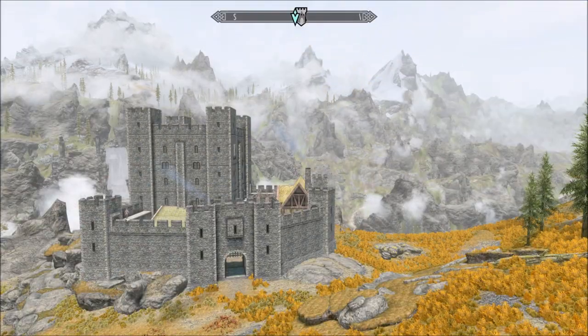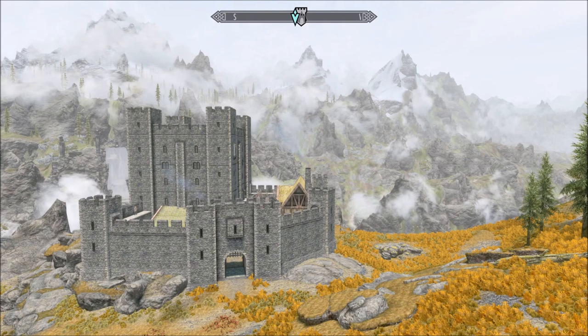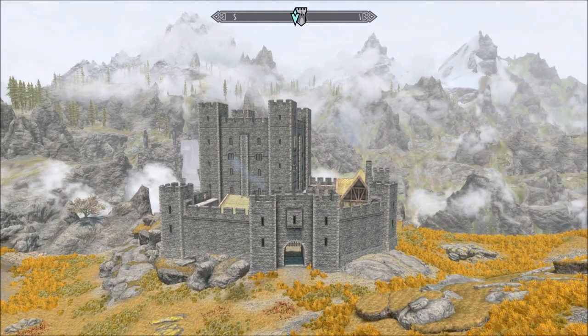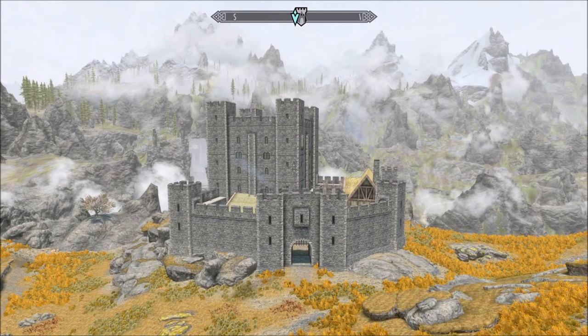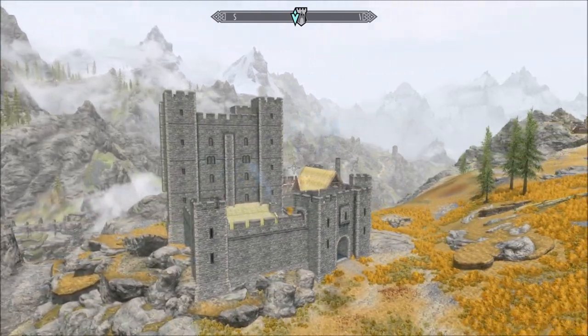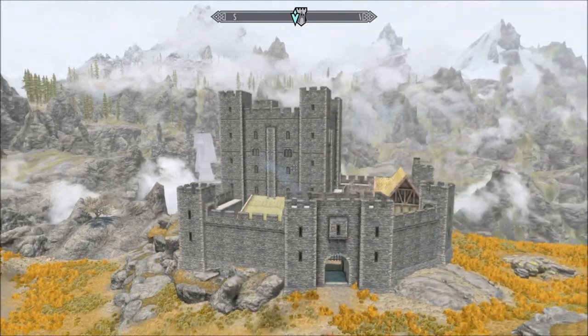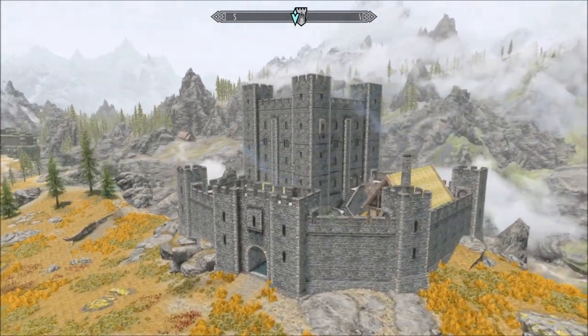Hi everybody from a beautiful day in Skyrim. Today we're looking at Valstine Castle. This is an expansion to Valstine Keep, so if you want a smaller version of this then you can have it. This one added the walls and other such things. This mod is by Balser58. I seem to be on a bit of a run of his mods at the moment. It's very cool, kind of dour but serious looking building isn't it?